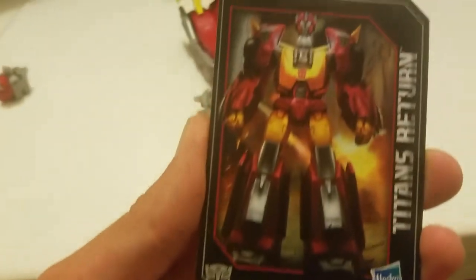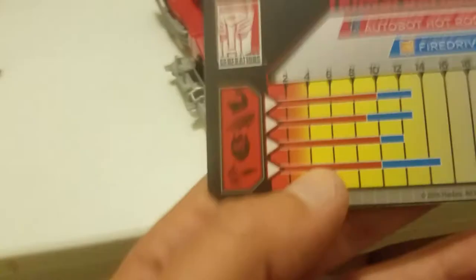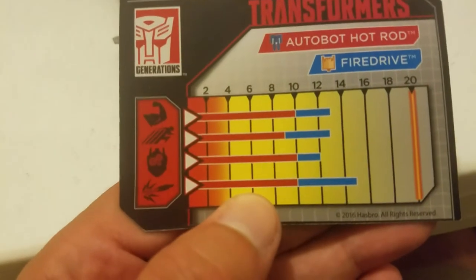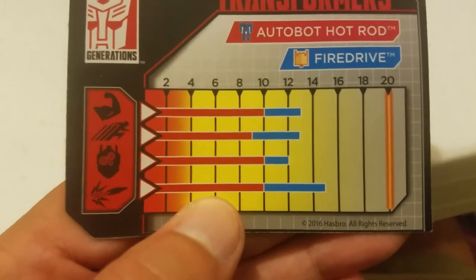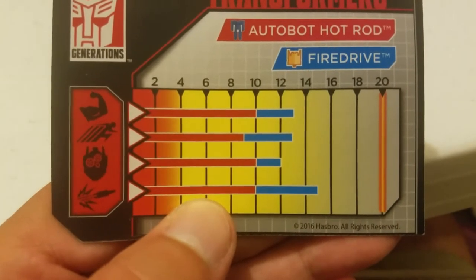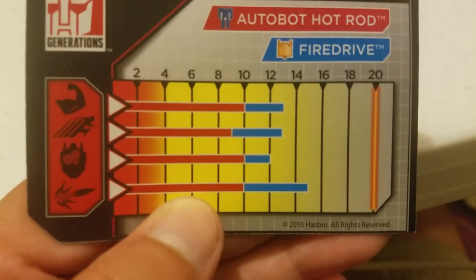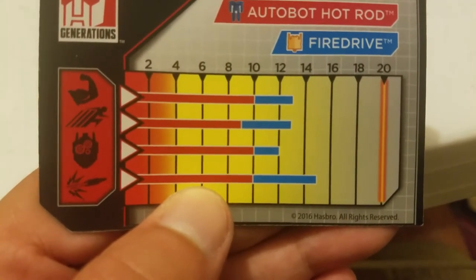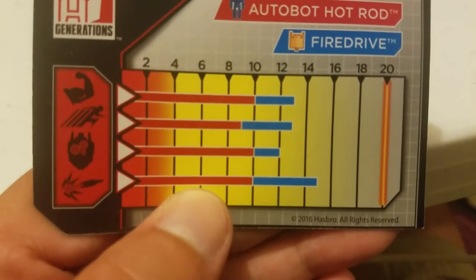Let's get the card here. Nice art — it's the same as on the box. And we've got our beautiful tech specs here. Hot Rod has 10 strength and 13 with Fire Drive. He's got 9 speed, almost 13 with Fire Drive. His intelligence is 10, with Fire Drive it's 12. His firepower is 10, with Fire Drive it's about 15. So Fire Drive really boosts him up. Very nice.